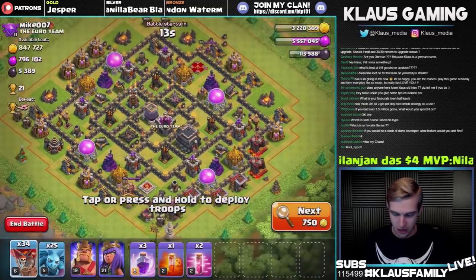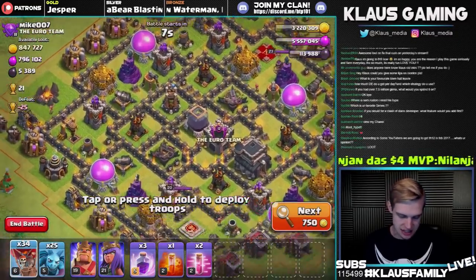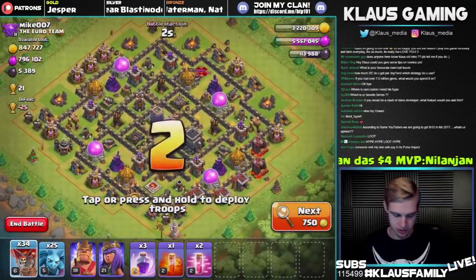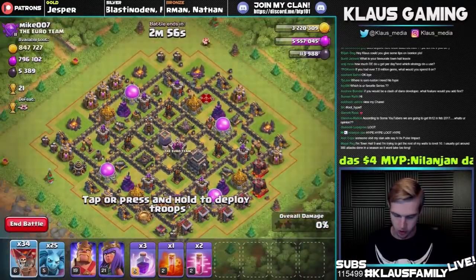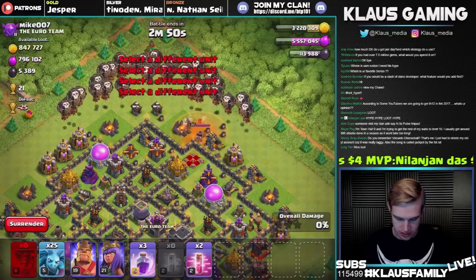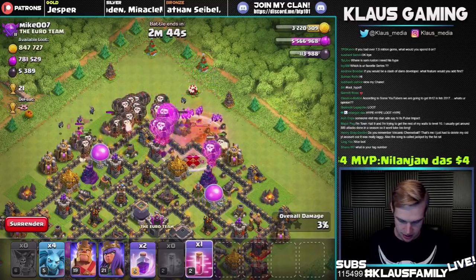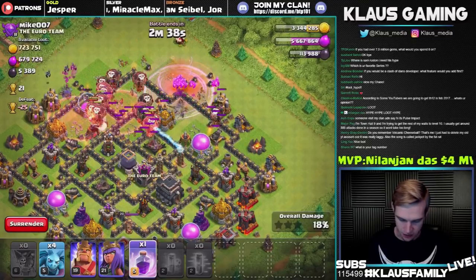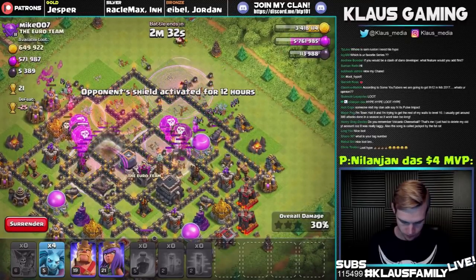Unfortunately this base is going to probably be tough for us, but as long as we get to the dark elixir out of one drill and get into the middle, we'll be able to snipe some loot with our heroes. The sweepers are pointing downward, so as long as we come from the north we'll be okay. Plus that's where the queen is. Let's drop a preemptive poison spell, put our balloons down, get our minions down, put a rage over the queen, then haste and haste. The queen is down — that's awesome. Let's rage again over the center — things are going pretty well.